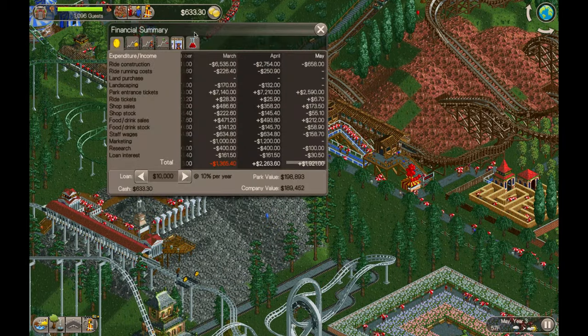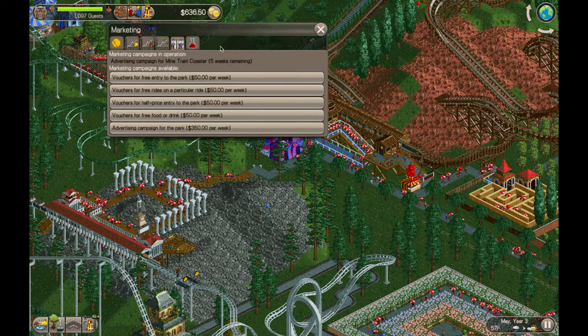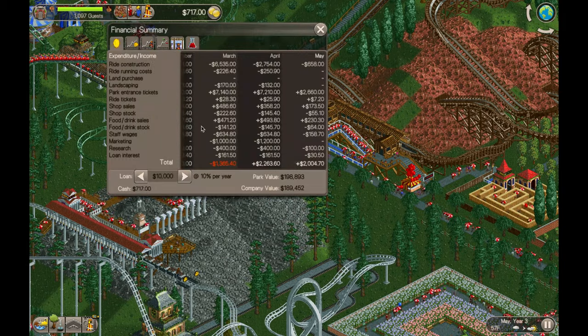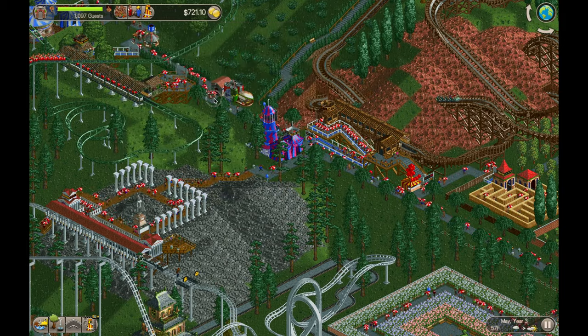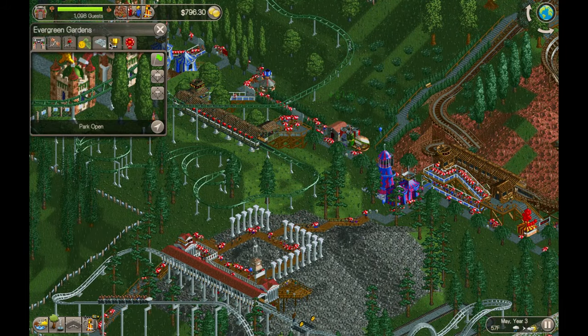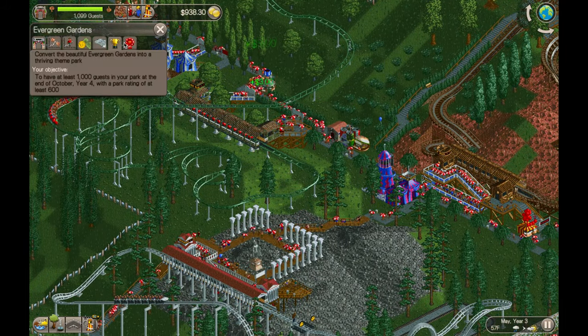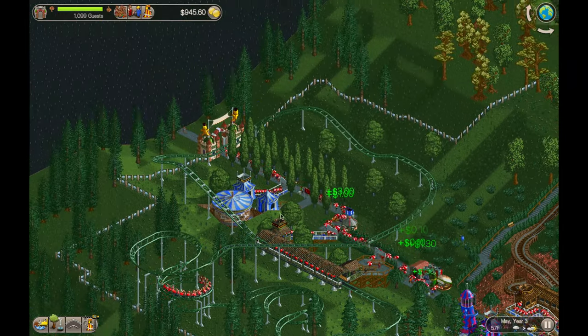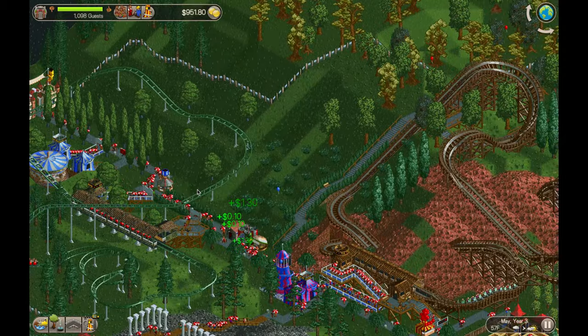The park's going really well. If we can keep this up, we'll have an easy rest of the way to complete our goal here. Our loan is at $10,000, so we'll work on paying that back a little bit today. But we'll probably have to borrow some more to build our next roller coaster anyway.